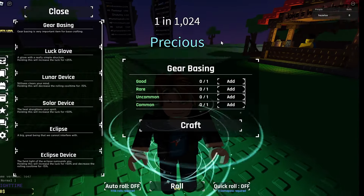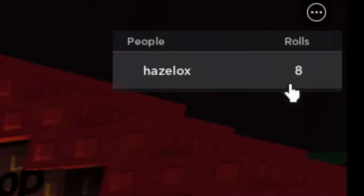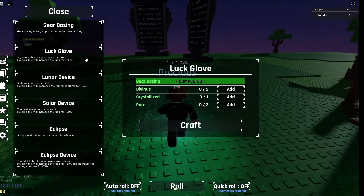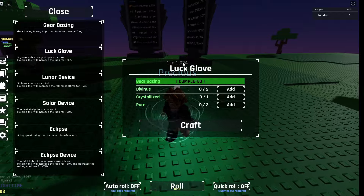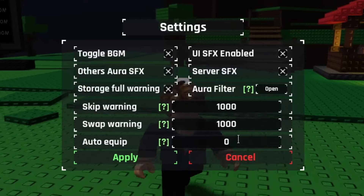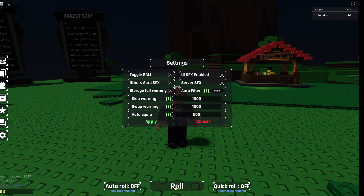My eighth roll and I get a Precious — well that's good. So at least when you're trying to get the Luck Glove, you might also get lucky like that. By the way, what you're going to want to do is go over to here and set auto equip to 5,000, because that's what Solar and Lunar are.